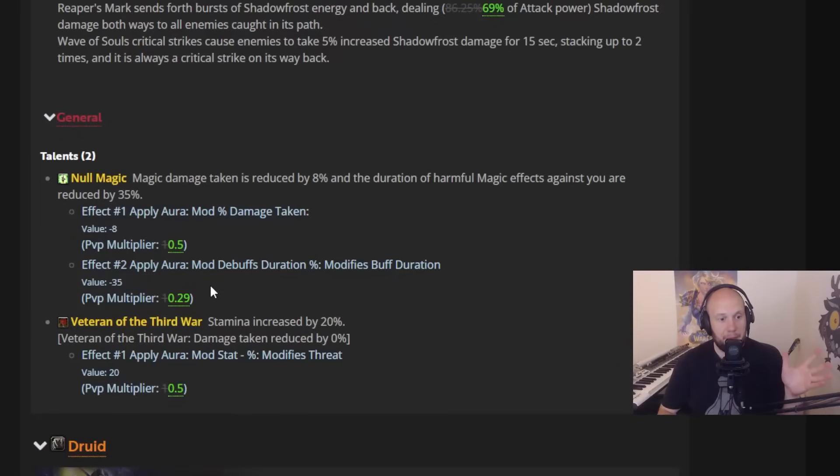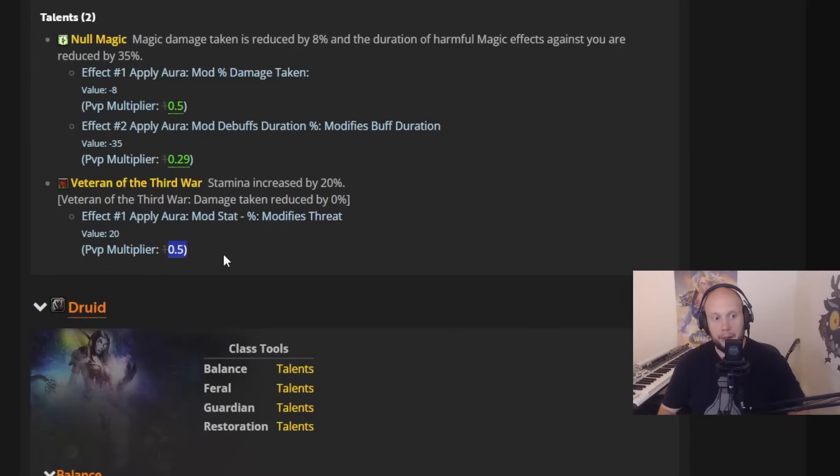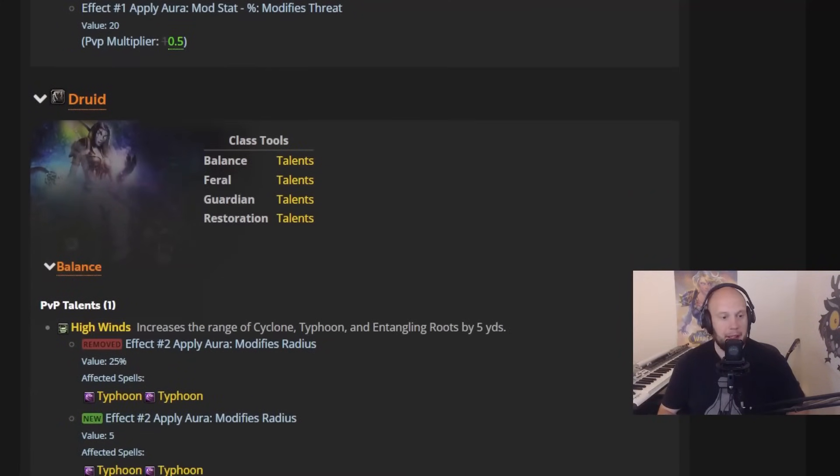Null Magic got a 50% reduction — it's hard to read, but it provided 8% damage reduction and duration of DoTs by 35%. Now it's going to be 4% damage reduction, and the DoT duration modifier looks like it's reduced to around 25% — almost not useful. Veteran of the Third War Stamina is going to be only providing 10%, getting nerfed by 50%. So DK just got absolutely shredded. All specs of DK got completely demolished. I thought Death Knight was doing pretty good, but recently Unholy was starting to fall off, and Frost DK might be off the chart with it as well. This is a tragic update for Death Knight when it comes to PvP.